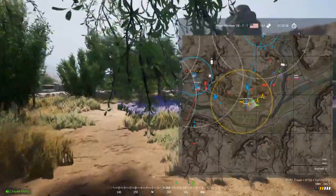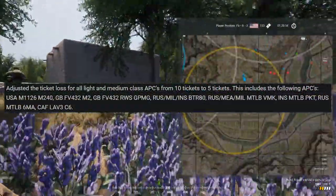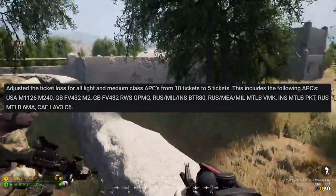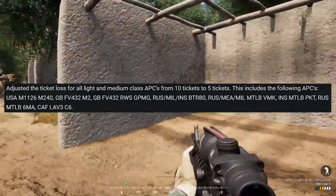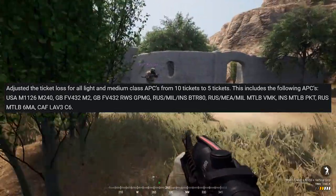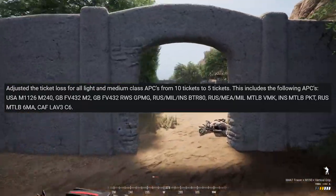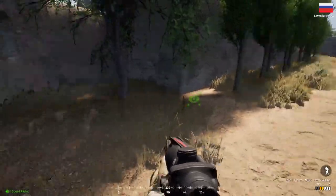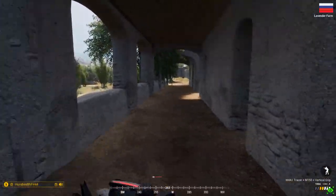Moving on to the other gameplay changes, all light and medium APCs have had their ticket costs cut in half, and will now only cost 5 tickets instead of 10 when destroyed, in line with lodgies, transports, and helicopters. This will hopefully encourage more people to use these vehicles as transport options, since they're not nearly as costly if lost. But the one vehicle that got a huge buff with this change is the Bulldog — this vehicle is already incredibly overpowered if used correctly, and at 5 tickets, it's a no-brainer to bring out.